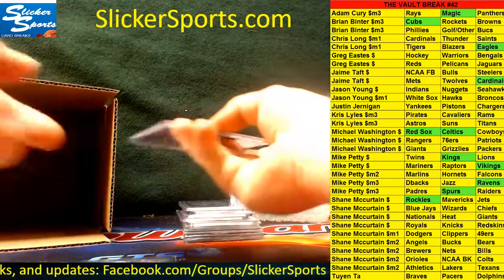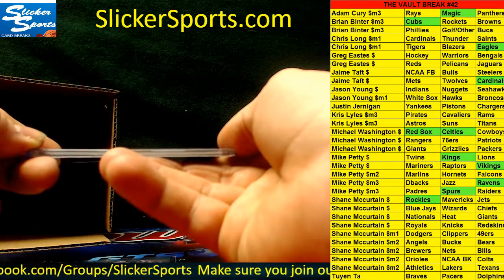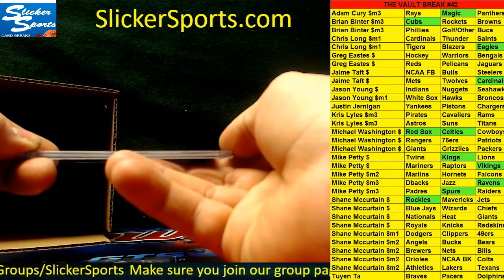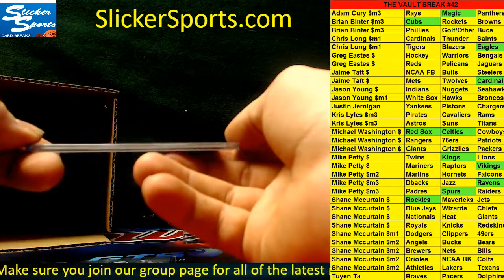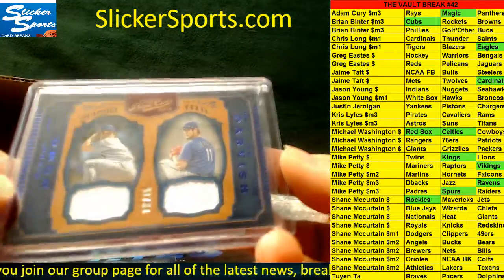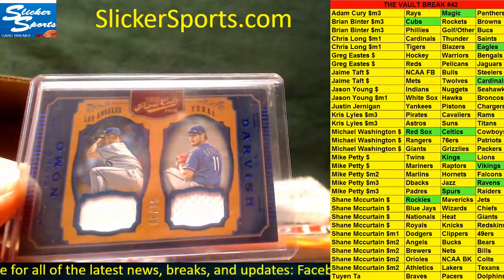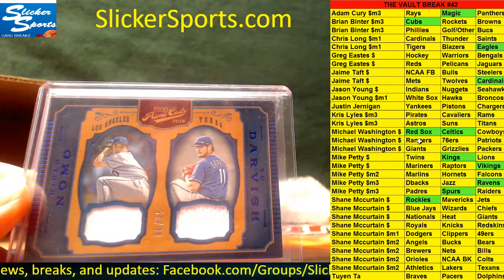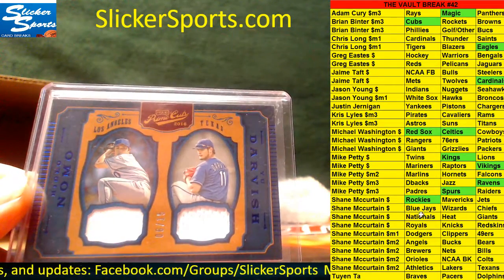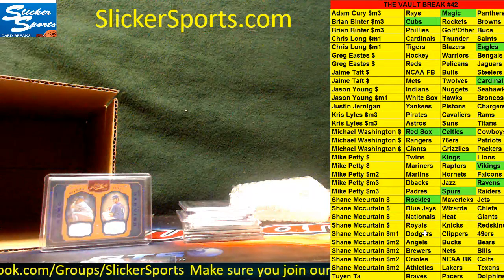Next up, dual jersey swatch out of 15 from Panini Prime Cuts 2016 — this is going to be random between the Dodgers and the Rangers: Nomo and Darvish. Rangers are Michael Washington, Dodgers are Shane, so this will be random out of 15.